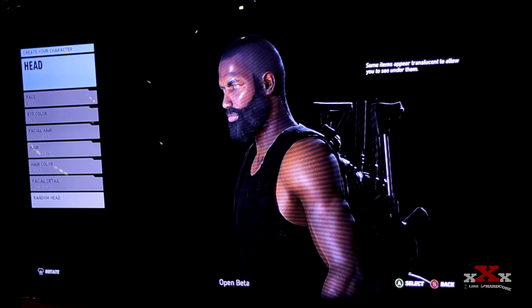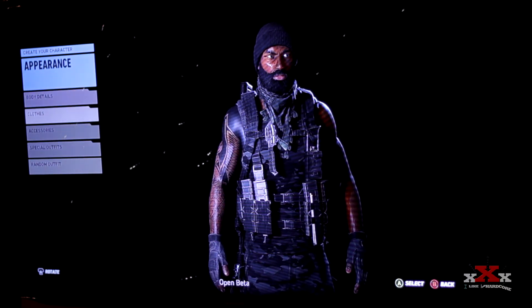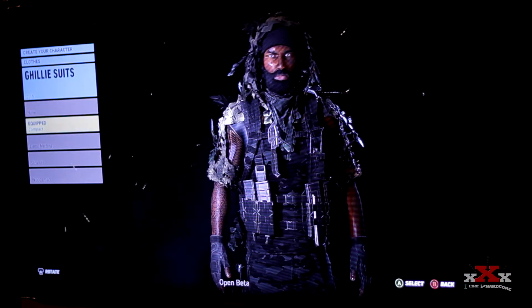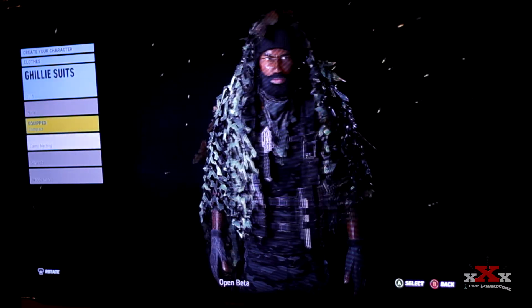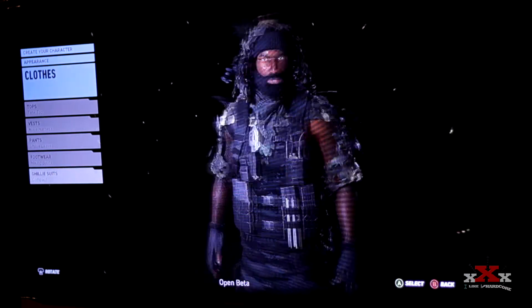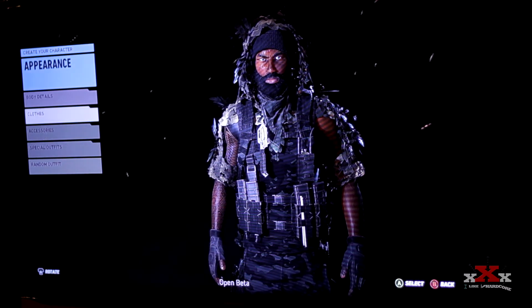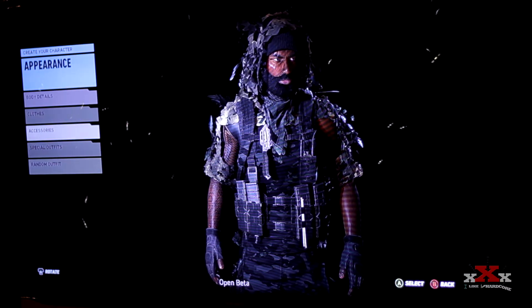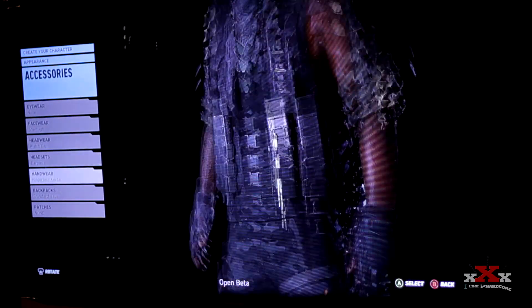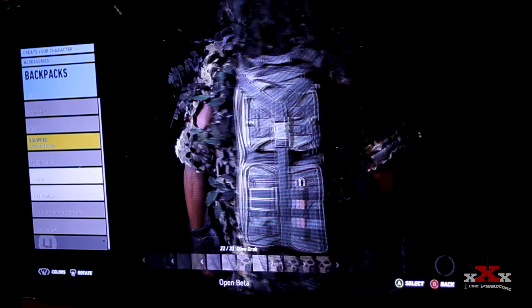You can also choose a random head and it'll automatically create one. Going back to the appearance screen, this is my character so far. I'm putting the ghillie suit back on — the compact one. Hopefully they'll let you equip and de-equip them as you go through the game. The graphics look really good — I'm waiting to see what it looks like in actual gameplay, which we'll cover in a separate video.